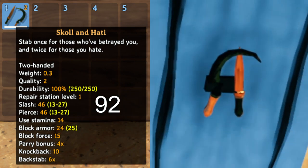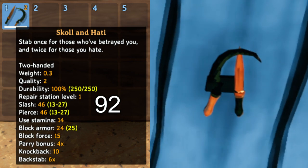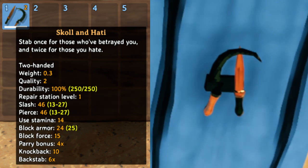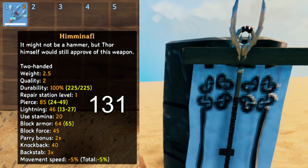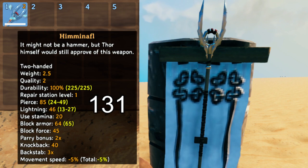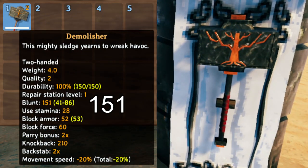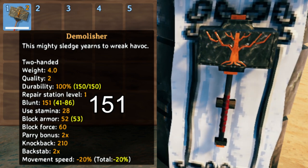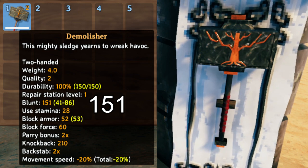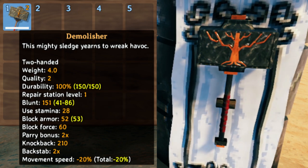Then there's the best dagger in the game, which is Skull and Hattie. This is unlike other one-handed daggers because it's actually two-handed, meaning you can't use a shield with it. And we have the Himenalf, which is gear imbued with lightning — this is many people's favorite. And the Demolisher, probably the internet's most favorite Valheim weapon now, because this lets you push away enemies and basically never get hurt, much like the other sledges.